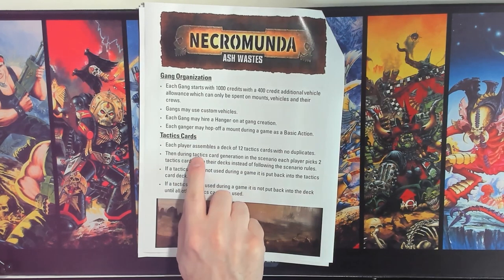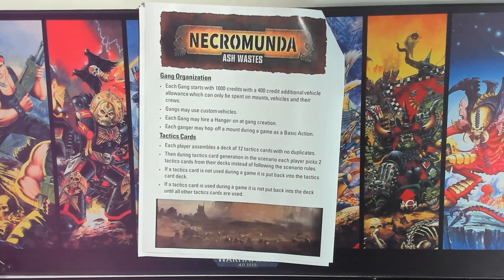The next section covers Tactics Cards. The method I chose is the same we're using at the store for our Perpetual Campaign, similar to two of the new methods in the new rulebook. Each player builds a deck of 12 cards with no more than one of each. Each game, players pick two cards they want to use, regardless of scenario rules. When a card is used, it's discarded until they run through the whole deck and rebuild it. If a card isn't used, it goes back to the deck. This method also works for players who don't have the physical cards — they just write down their 12 cards and select two from the list.